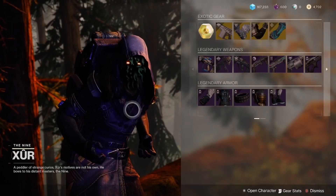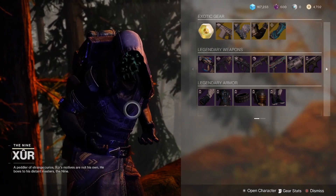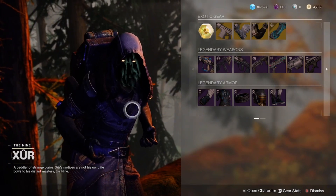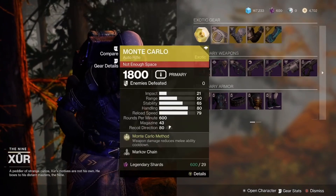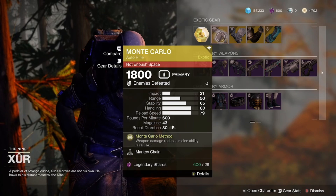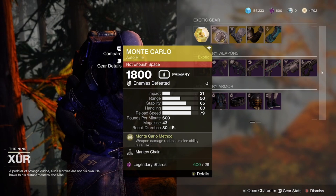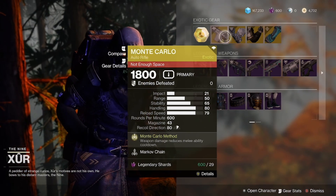Guardians, what is up? It is Friday, and you guys know what that means — Xur is back in Destiny 2. For this weekend, Xur is over in the EDZ. The exotic weapon we have is the Monte Carlo, a very good weapon to pick up if you don't have it already. It synergizes well with any melee builds you may have in the game, so definitely a good pickup.